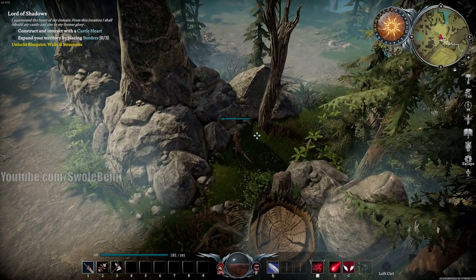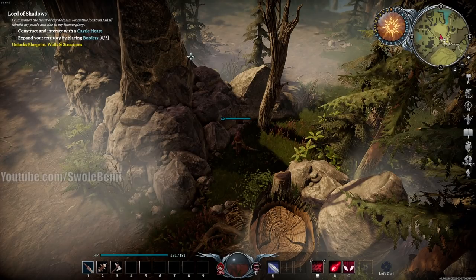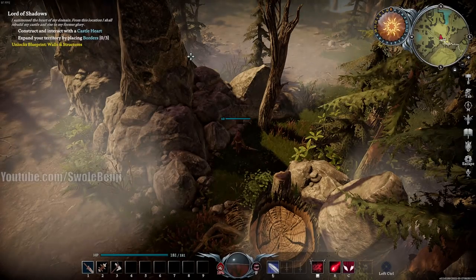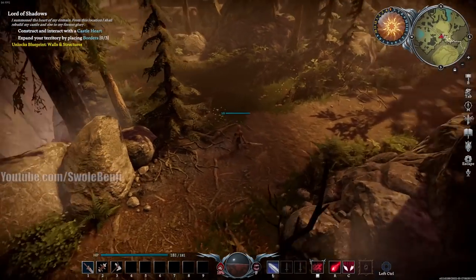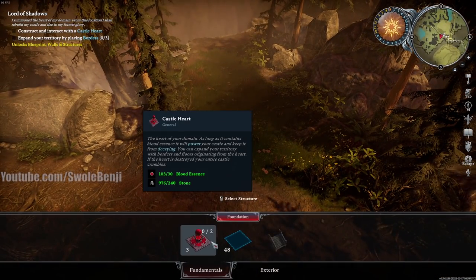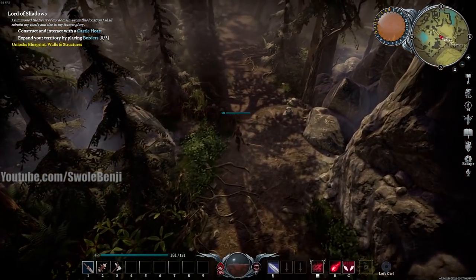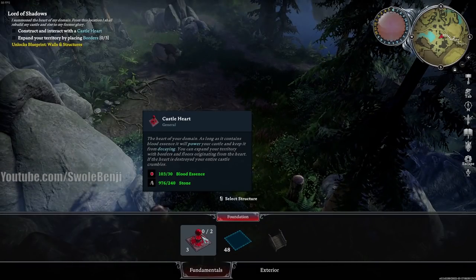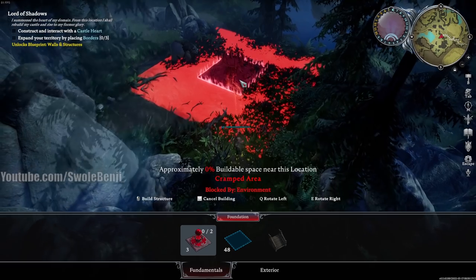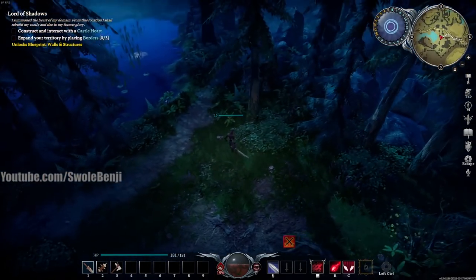I recommend placing your first little temporary base near the wolf den — go kind of west then north from the start. This is the very first boss of the game and gives you a nice early travel form. I'm chilling until nighttime to avoid the sunlight. Press B to access your castle heart placement. You can only place it in an area with a 3x3 space — so either clear out some trees near the wolf den or find a nice open spot.